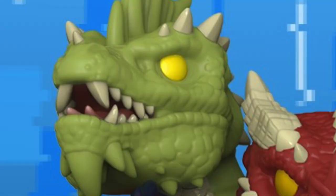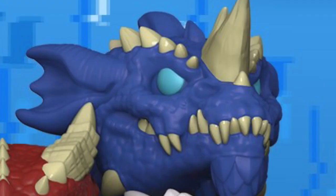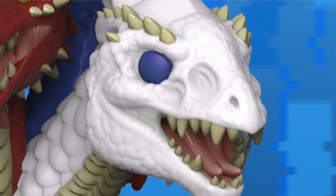I also like the detail of the different color eyes that pop out — with the green head you have yellow eyes, and then light blue to go with the dark blue head, and dark blue to go with the white. They did an excellent job. This was definitely a sought-after pop because even people who aren't entirely fans of Dungeons and Dragons wanted to add it to their collection just because of how detailed it is, which definitely makes it one of the best Dungeons and Dragons Funko Pops.